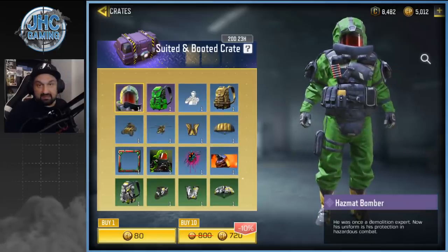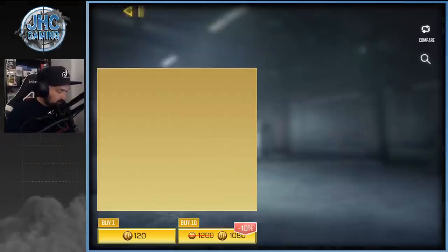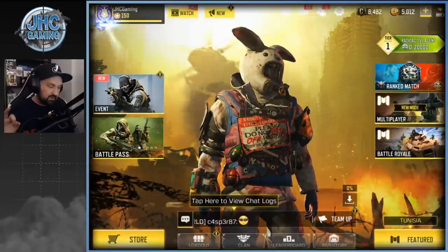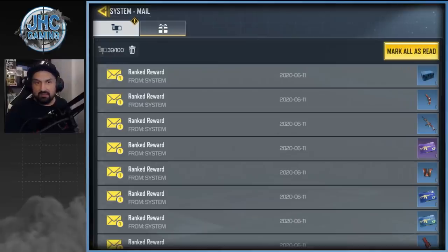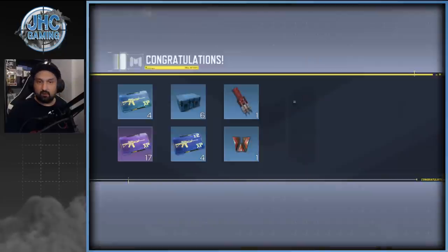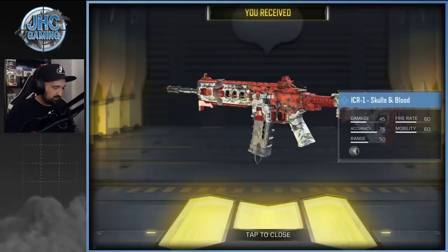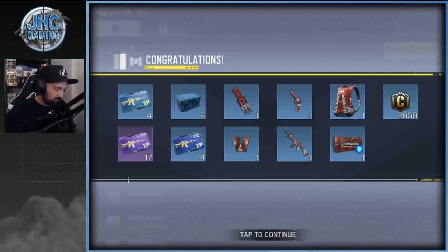That skin is really cool but I still don't see a season crate. We're gonna skip that and go check out the rank rewards. I have 27 unread messages, so I'm probably resetting to Pro 1 and getting all the rewards at once. We got six blue crates, a Trip Mine, Skulls and Blood, the J358, the ICR-1 — that skin's not bad at all — a backpack, Defender Shield, and a bunch of credits.